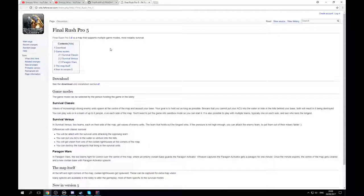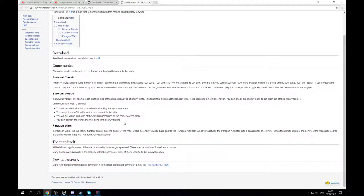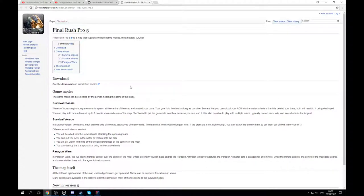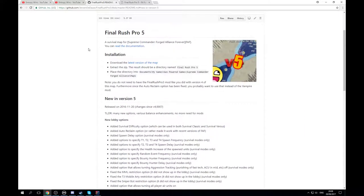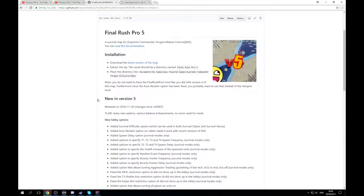You can read more about the map on the FAF wiki. If you're hosting a game, the lobby will list a link to this page — a short bitly link. This page describes the different survival modes, and of course you're welcome to extend the documentation. It also links to the readme file of the GitHub project, which has a more detailed list of the changes made in the latest version and will contain updates on new versions including a detailed changelog.